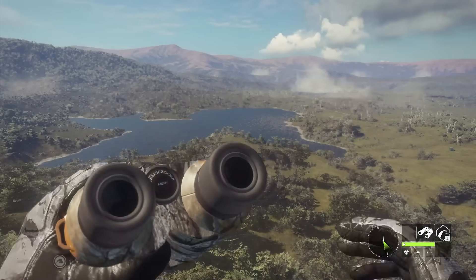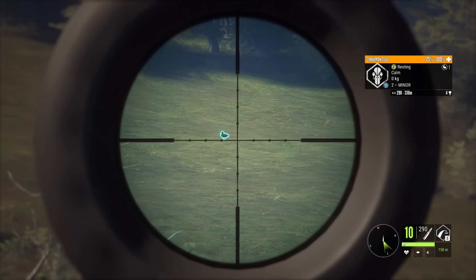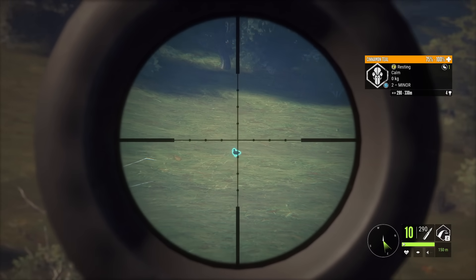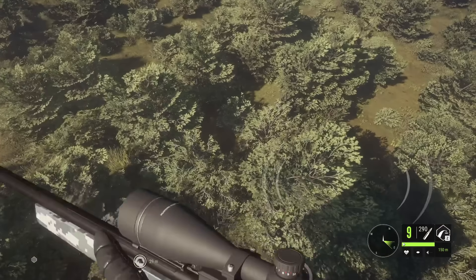We might be starting off with a cinnamon teal, and then maybe we can shoot one of the water buffalo drinking back there behind it. It's really hard to tell from a distance if that's piebald or melanistic. Piebald cinnamon teal - no big deal. Melanistic cinnamon teal are absurdly rare, so that's gonna get him.